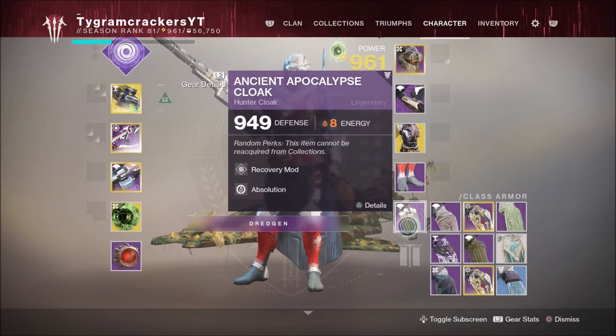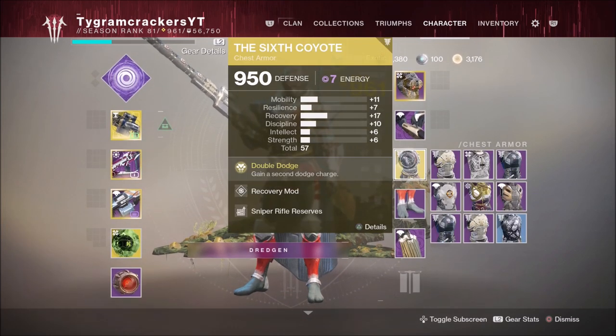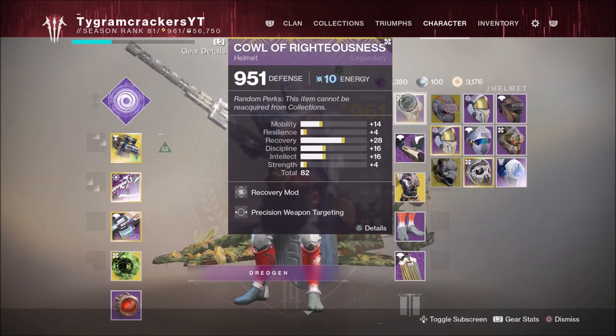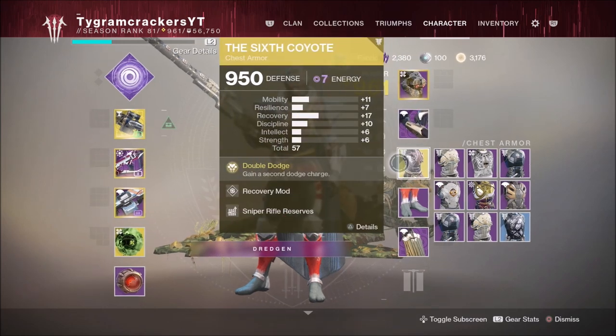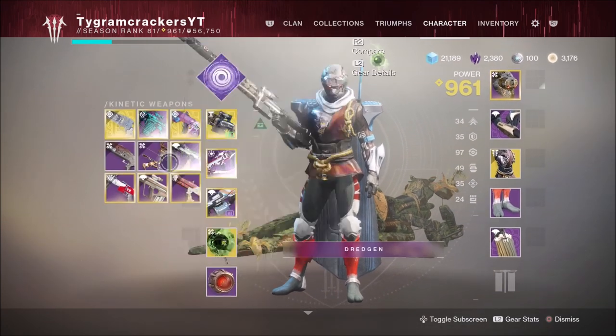Our gear is going to heavily impact how we complete this flawlessly — it will make each encounter so much easier. Make sure you have your Recovery specced between 9 and 10, so either 90 or 100 Recovery. This is going to benefit your gameplay greatly. Anytime you are in the red zone, you are going to be getting your health back almost immediately, which can really save you in a lot of scenarios. All other stats aren't as important as Recovery for PvE and PvP gameplay.